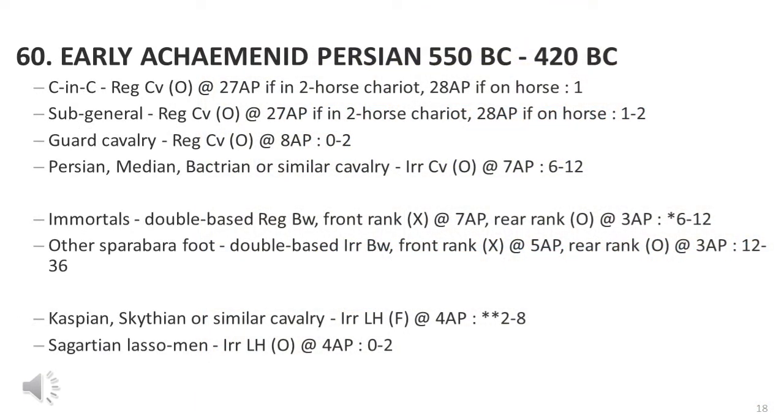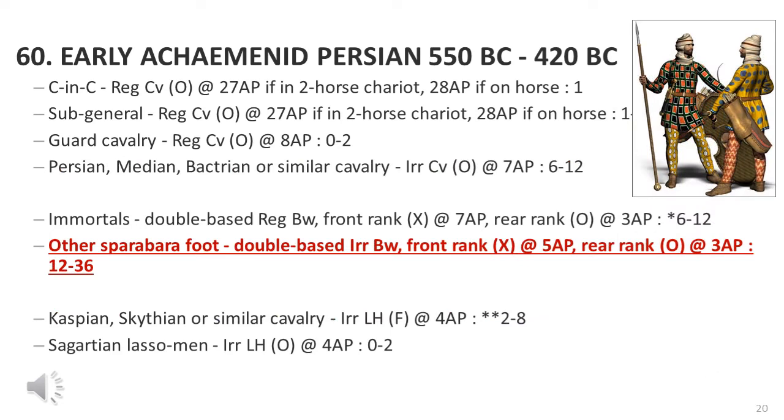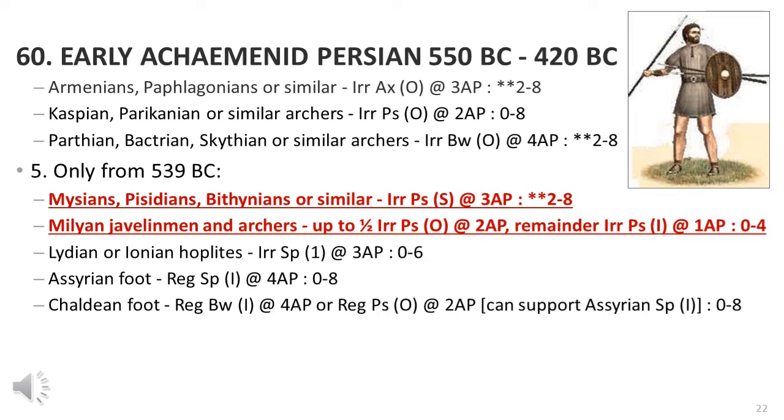Let's drill into the DBMM version 2.1 army list for the Persians. According to Command & Colors, the Persians had 600 cavalry, which is very reasonable — most likely standard medium cavalry, possibly with a small number of very light cavalry or none at all. The bulk of the army was Sparabara foot totaling around 6,000 men, with possibly 500 to 1,000 marines added. There were approximately 1,200 light infantry, mainly bow-armed, and possibly some javelinmen. There is some confusion about identifying and classifying the peltasts.